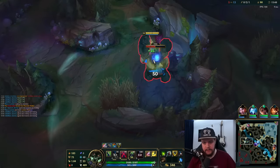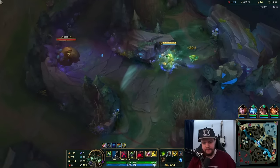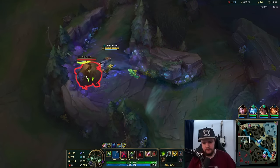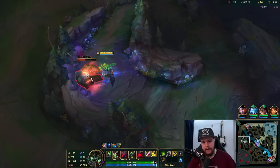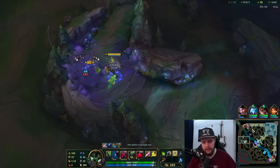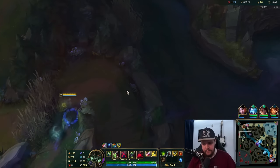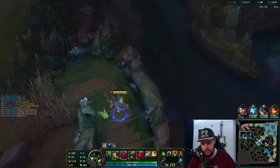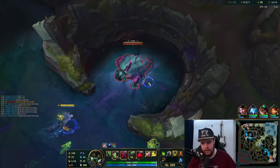He's losing completely. Do I try to fight Alistar? The only way I win is if Alistar doesn't hit this guy so he doesn't get a ghost out of it. If he doesn't get the ghost, there's a good chance I kill — but otherwise I just don't. He also has a tremendous amount of armor.